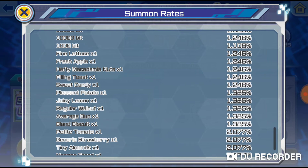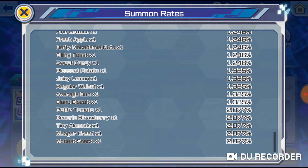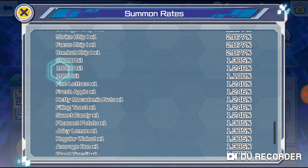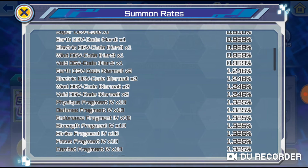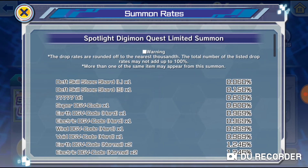Your highest rates are going to be food and workout chips - those will be the highest. The lowest and rarest thing you can get is the death skill stone large. So let's crack into these 18 summons - hope I get some goodies!